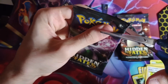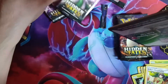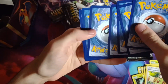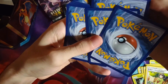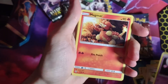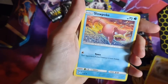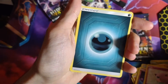Second pack. I will also open Celebrations in October. I hope I can pull the base set Charizard, the 25th anniversary one. Magmar, Farfetch'd, Cubone, Geodude, Slowpoke, Clefairy, Jigglypuff, Dark Energy.